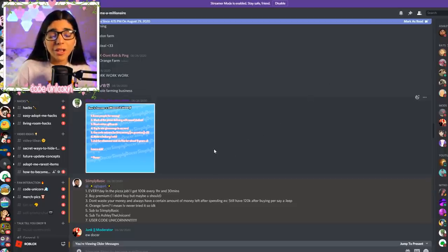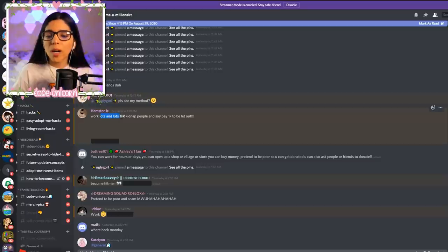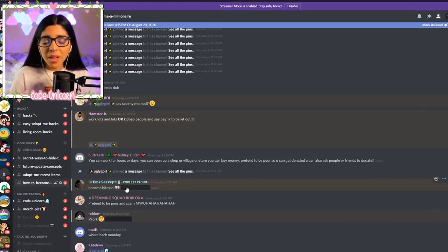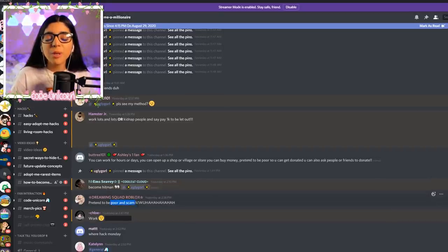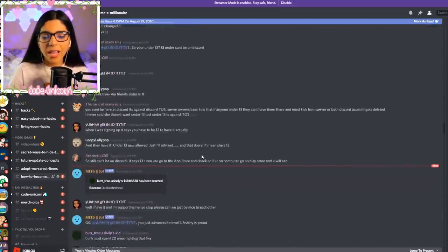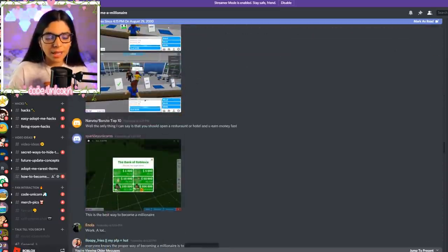Another suggestion: work lots and lots, or pretend to kidnap people and charge 1k to let them out — obviously joking. Someone else said pretend to be poor and scam, and another said make a coffee shop selling only coffee and baked goods. These are all the wild community suggestions for becoming a millionaire.